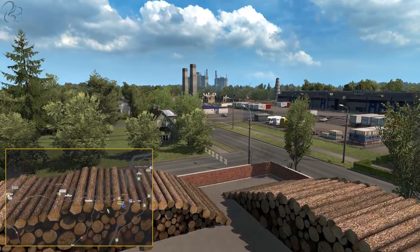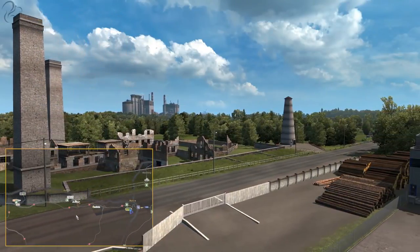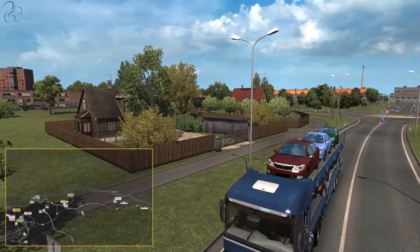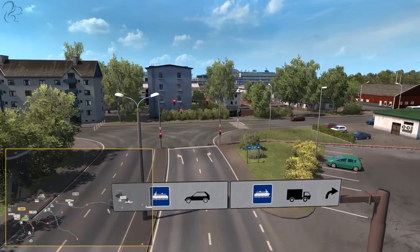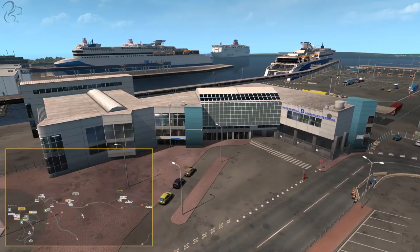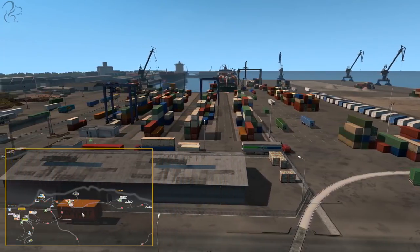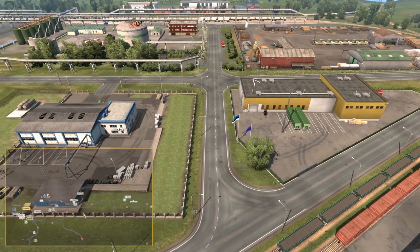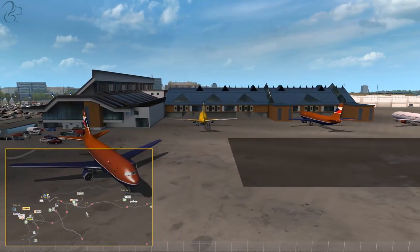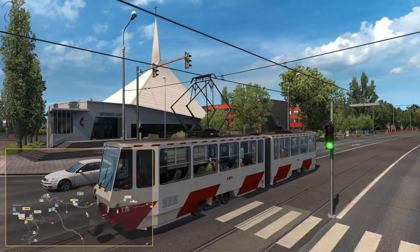Continuing west brings you to Kunda — a small pass-through town with some industrial heritage, sitting between Tallinn and Narva on the northern coast of Estonia. Further west we reach Tallinn, a small city with a large ferry port connected to Helsinki. There's a large container port and a garage. You'll also notice a tram running through Tallinn and some rather lovely colorful apartments, plus a large airport with a rather unusual terminal design.